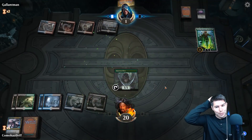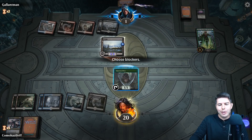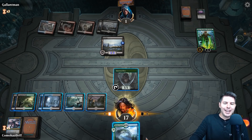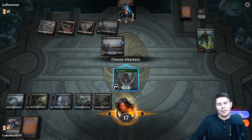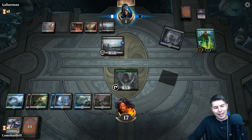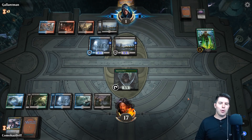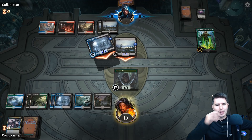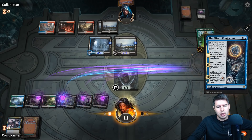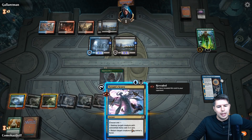Command the Dread Horde — they go down to one and get a Nissa. If we have any removal whatsoever we win. No removal in hand — come on! That was the turn to do it. No attacks. Oh man, if we had found anything. Now they just have so much value and they swing in with no blocks.